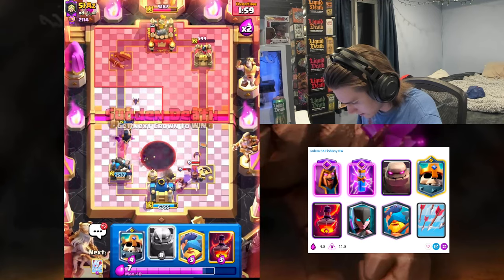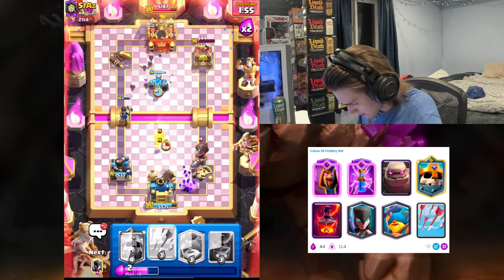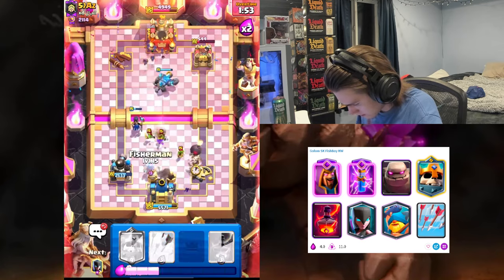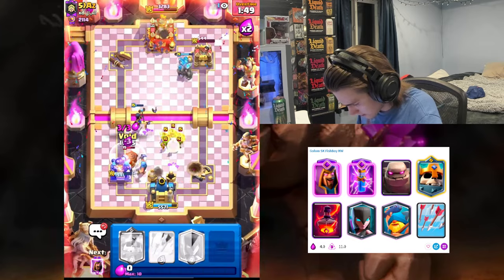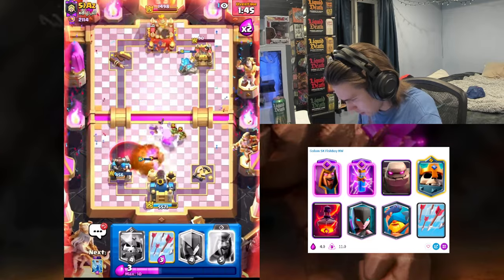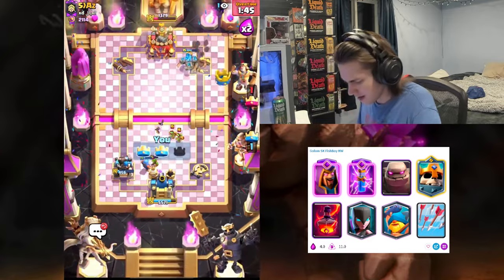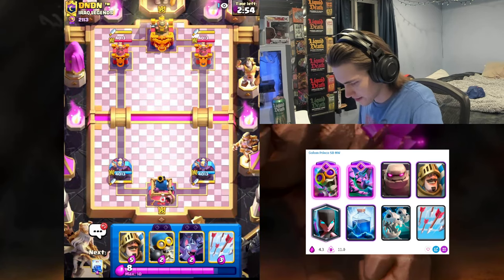I really don't see us losing this at all — I'm gonna go golem right now. I'm just gonna go Fisherman — oh wait, this is Mighty Miner. Oh dude, that was so close! All right guys, we got the next golem deck here with the Dagger Duchess tower.